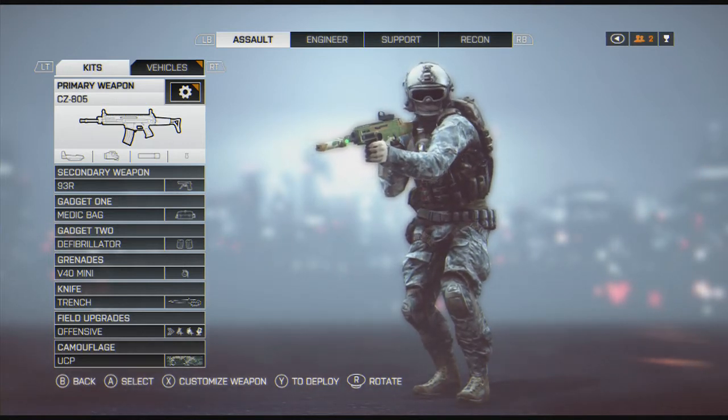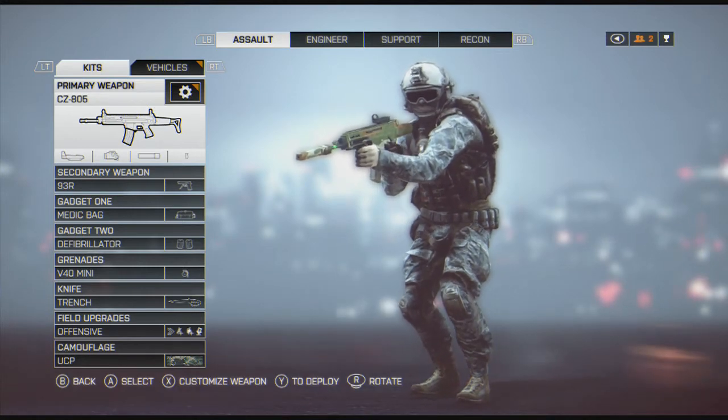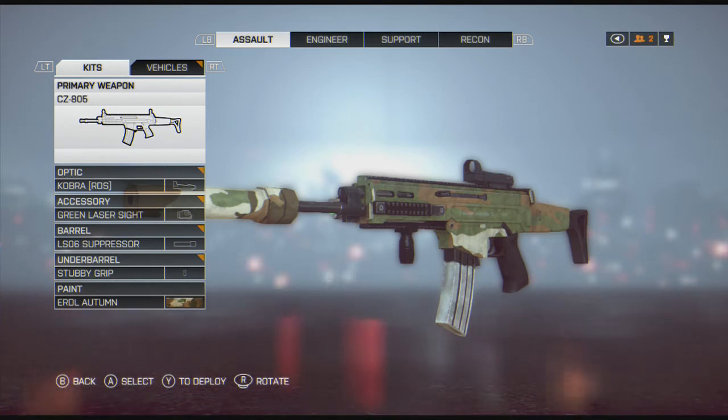To start out with the Assault, I primarily use the CZ-805. I like it because of its relatively easy to control recoil, decent rate of fire, and it's fairly accurate. The reason I choose that over the Ace-23 or the M4-16 is that people don't cry as hard about being killed with this than the other two.